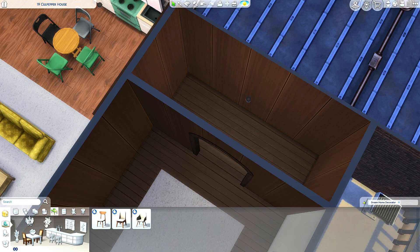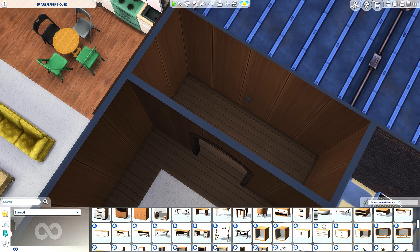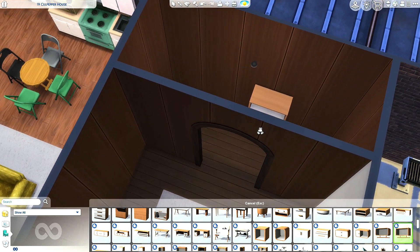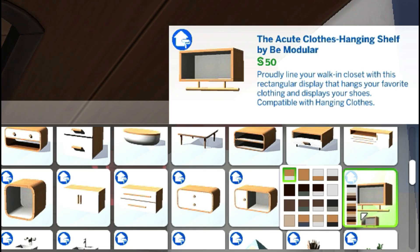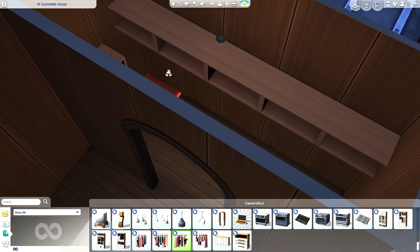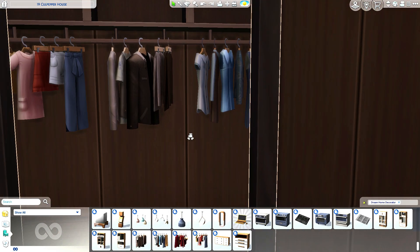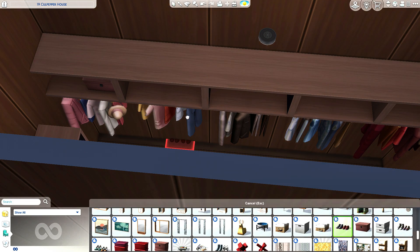For this walk-in closet, we're gonna go in for Dream Home Decorator stuff. We're gonna say show all because I don't know where to find these specific things. We're gonna use some of these modular clothes hanging shelf 5B modulars and place them along like that. Let's start by hanging some clothes in here so that it can begin to look like a walk-in closet. That's pretty nice.